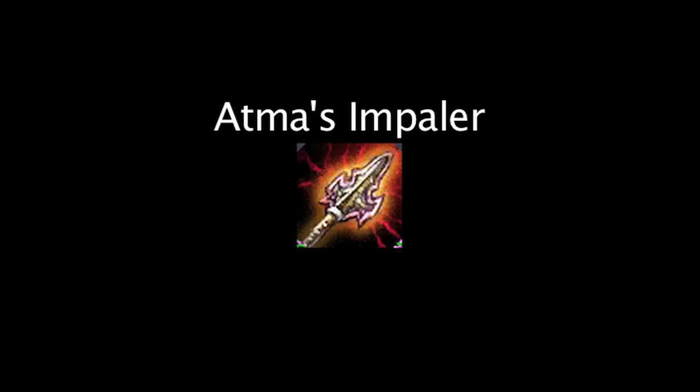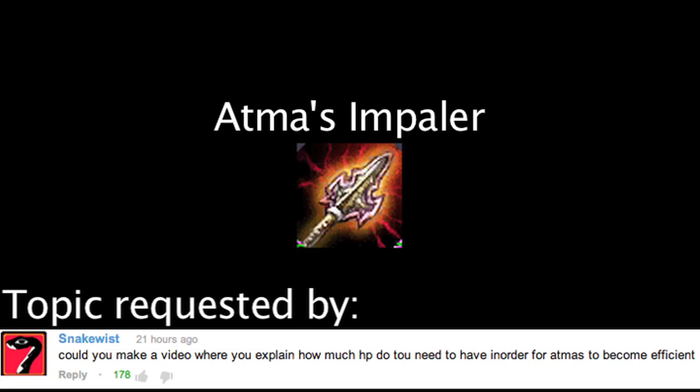In League of Legends, the Atmos Impaler is an item that grants attack damage based on a champion's health. On today's episode of LawMath, we'll be taking a look at when it becomes more cost-effective than other attack damage-granting items.